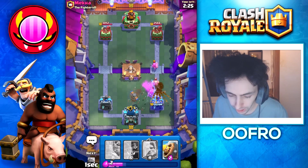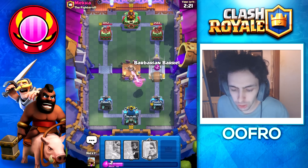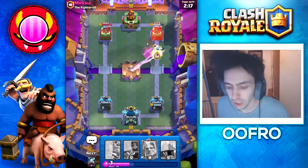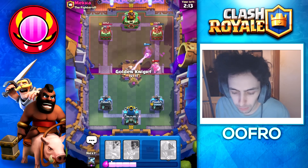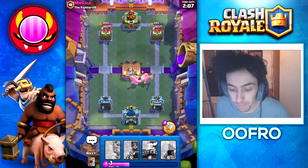He goes Firecracker at the bridge. We arrow that, and that Goblin Barrel did a little bit of damage, but that's okay. We go Barbarian Barrel here, doing that just to protect our Flying Machine so we get a bit of extra damage. That Flying Machine gets raged up every now and then, which is beautiful — really helping out, and we have taken a massive damage lead.